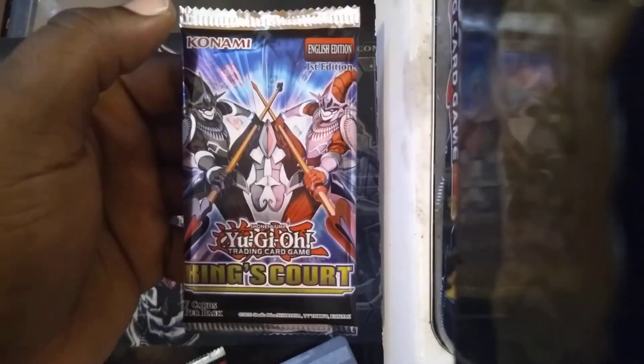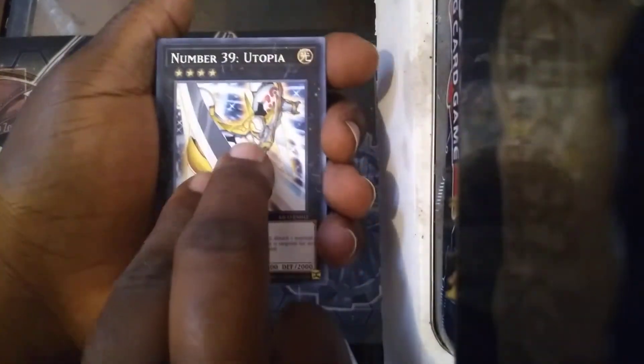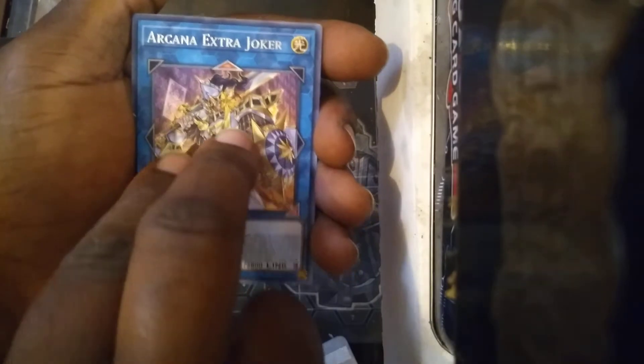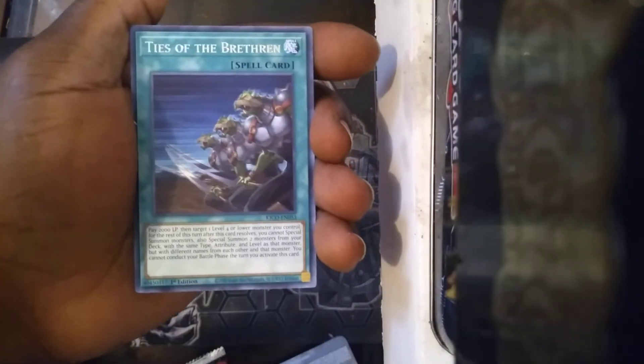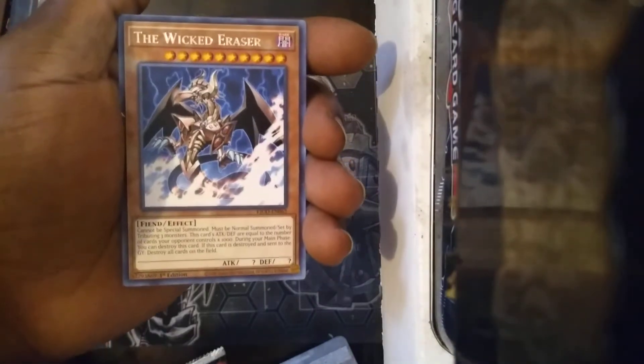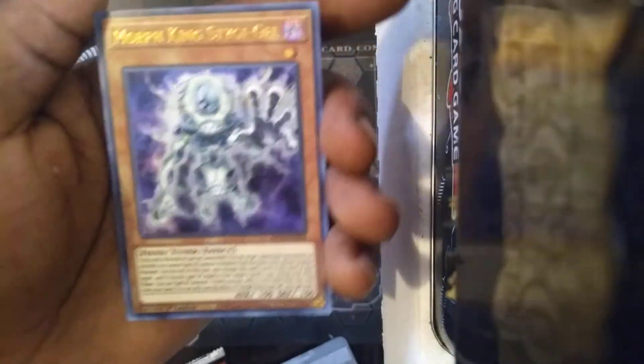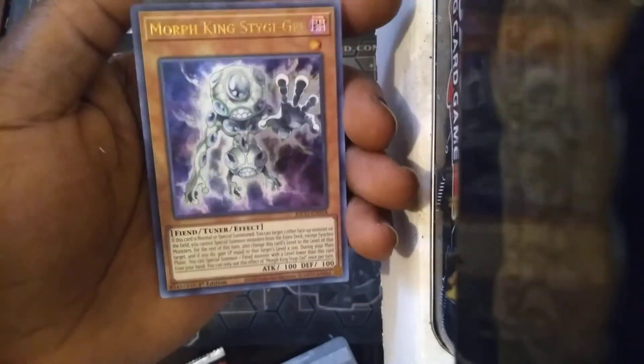Alright, last pack of King's Court. Send us some luck — send me your energy. Alright, let's see what we got. Starting off we got a Utopia. Stardust Zhao Long. Arcana Extra Joker. Pendulum XYZ. Another Ties of the Brethren, so that's times two for me — I'll take it. Wicked Eraser. And the last card of this episode is — BAM! We got a Morph King Stygie Gel!